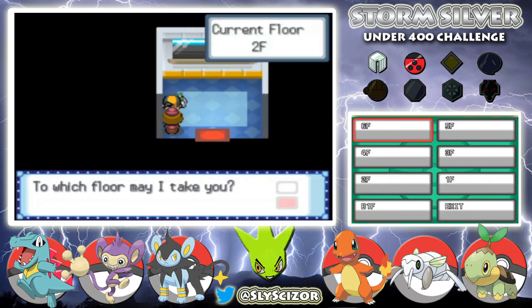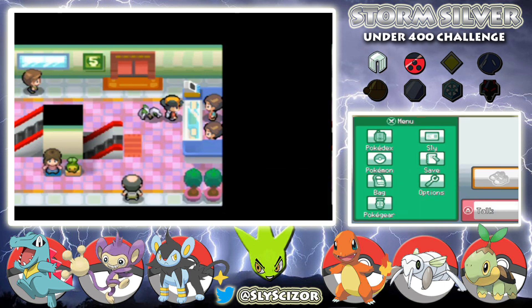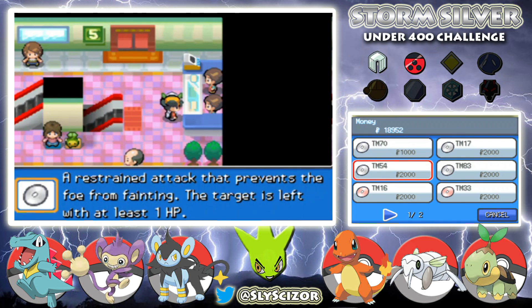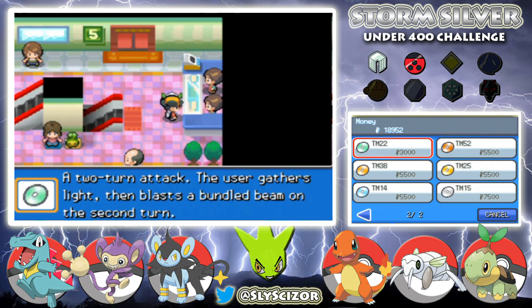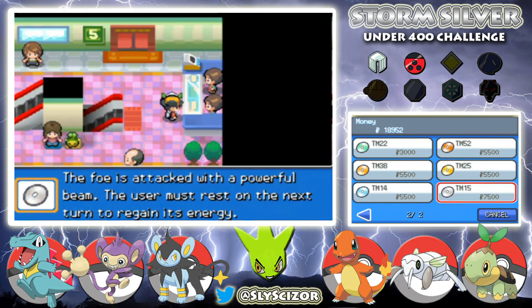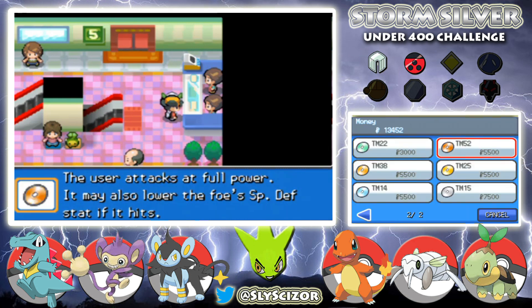I'll take the elevator up. On this floor we've got Flash, False Swipe, Reflect, Light Screen... and here's the good stuff: Solar Beam, Fire Blast, Blizzard, Thunder, Focus Blast, Hyper Beam. I have a decent amount of money — let's buy a Fire Blast and a Thunder.